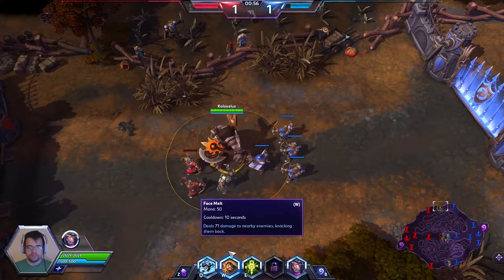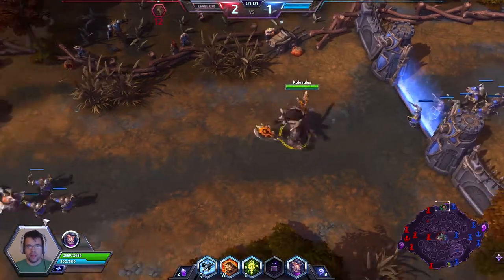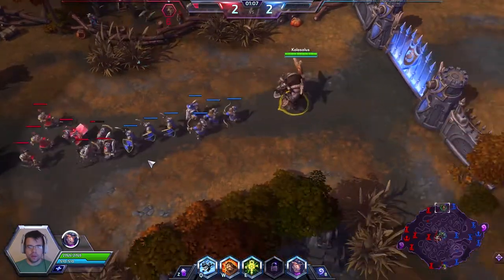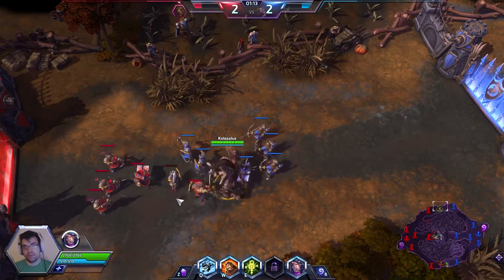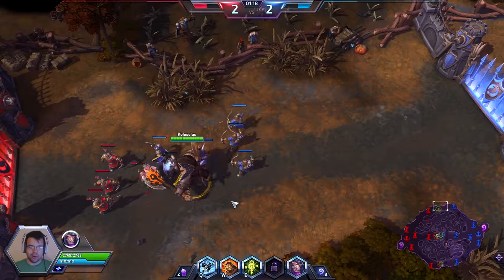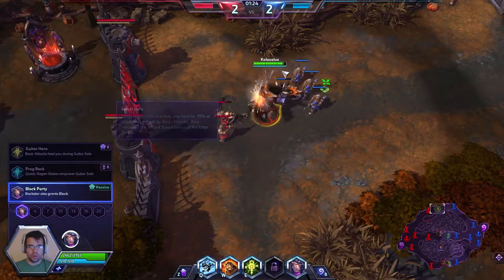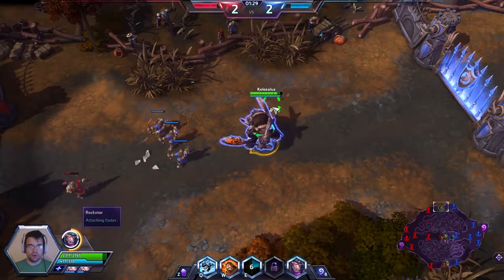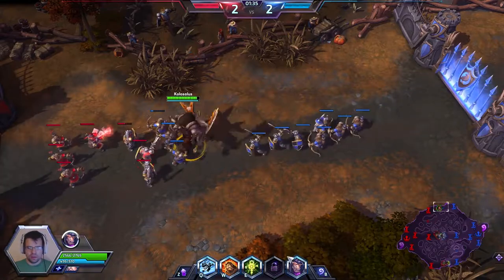ETC and Muradin are both at the top of the pinnacle of Warriors right now in Heroes of the Storm. His W ability is called Face Melt — it knocks back enemies and deals very light damage. His E ability is called Guitar Solo, which allows him to apply a heal over time to himself. There was actually a build going around where at level one you'd pick up Prog Rock.